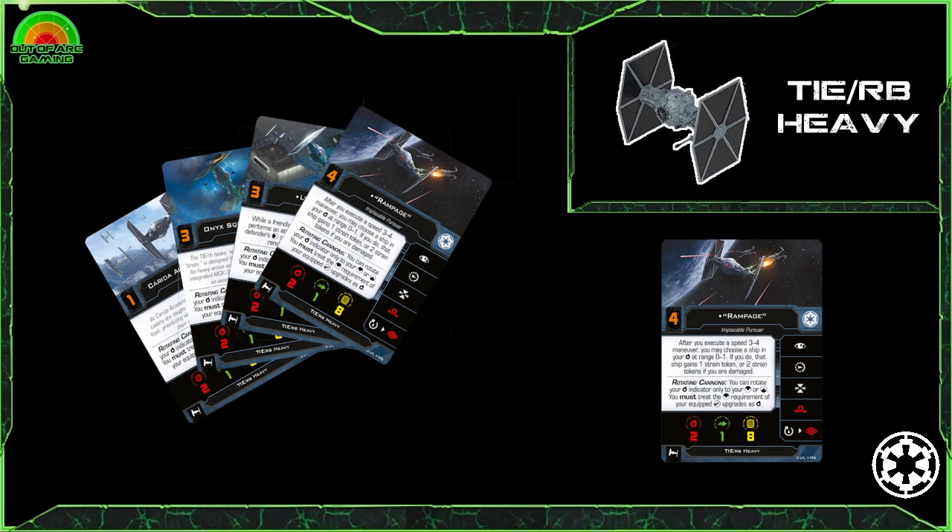Pros and cons of this ship: you have 1 evade and no shields, so you are going to lose health quickly. However, you do have 8 hull and it can pack a punch — loaded out with quite a lot of options. You can put two separate cannons on there and rotating that arc to make sure you still get that shot is going to be pretty powerful.